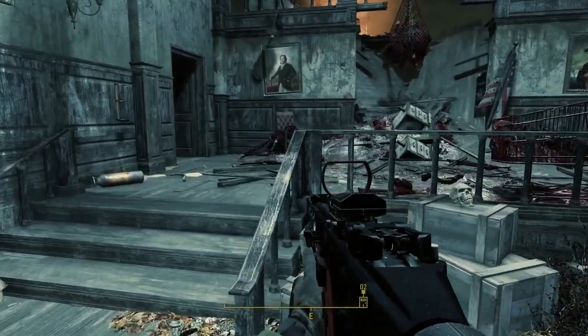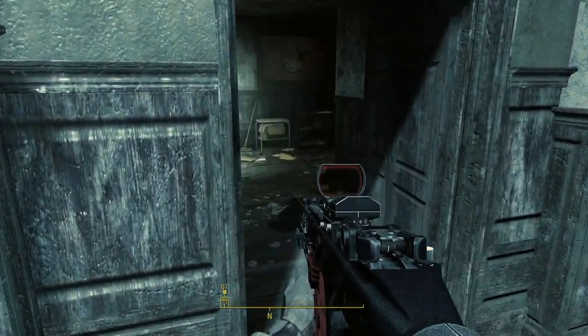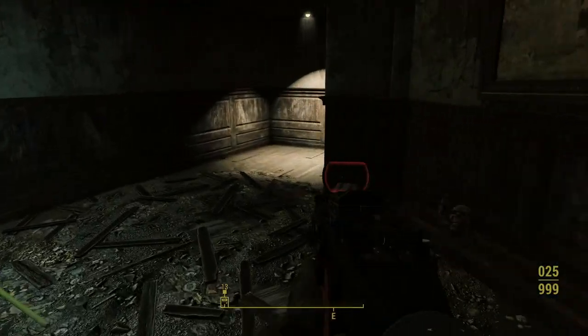In fact, the 1k textures for the Kriss Vector are about 10 or so megs more than this one. So if you went with that version, you'd have at least 70, almost 80 megs total with those two mods together.